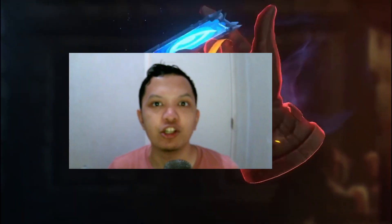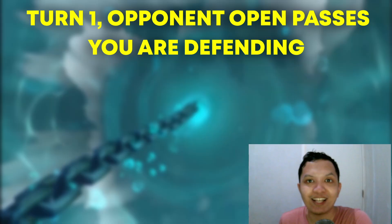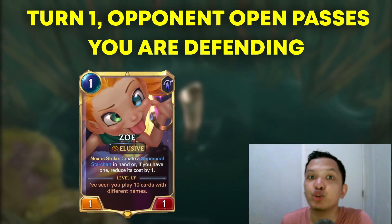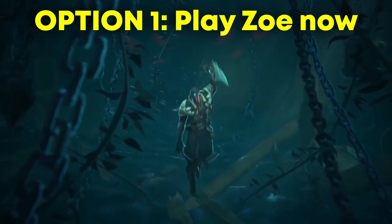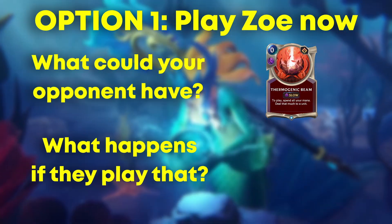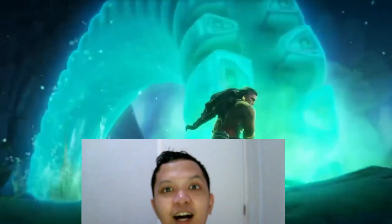Let's look at a specific example. Let's say that you're facing Ezreal Caitlyn with your Zoe Aphelios deck. It's turn 1, your opponent open passes and has the attack token. You have a Zoe in hand that you can play, but you can anticipate that your opponent might have Thermogenic Beam to respond to your Zoe. If you play your Zoe now, you won't be able to attack with her yet. Also, if your opponent has Thermogenic Beam, you will be trading your Zoe with it, which is a 1 card for 1 card or a 1 mana for 1 mana trade.